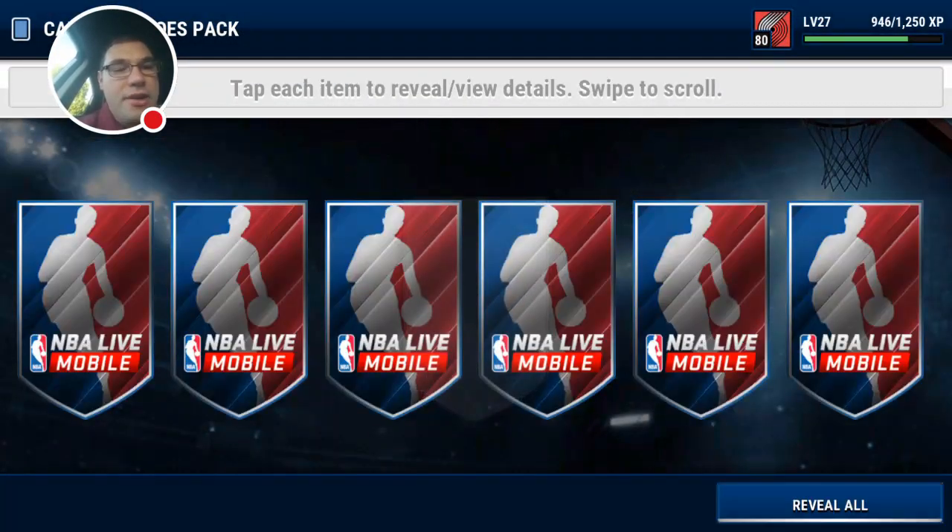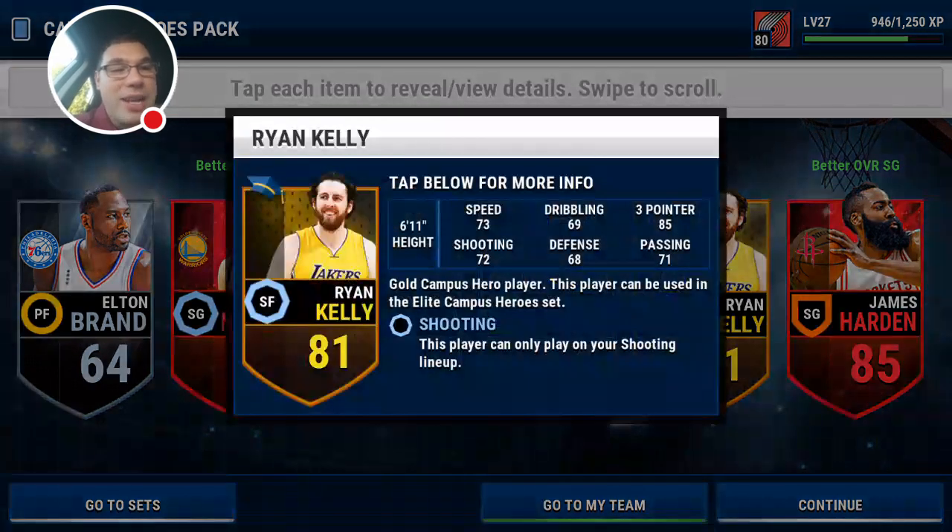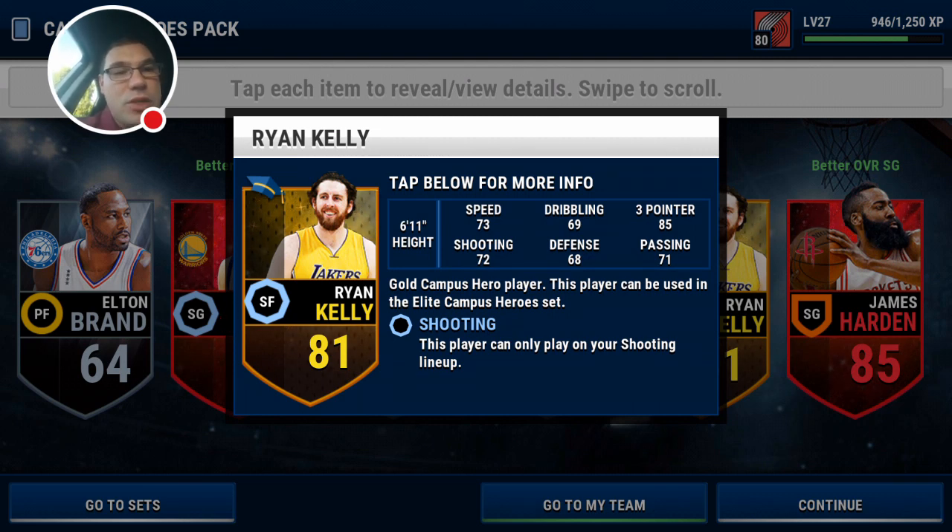Oh baby — Klay Thompson, James Harden, and Ryan Kelly Campus Hero! We are up to four elites, guys! Four elites — that could possibly be our best pack opening ever. Let me look at Ryan Kelly since we already know about Harden and Klay. 73 speed, 72 — they all have something in the mid-80s. He's got 85 three-pointer — that is a nice card.